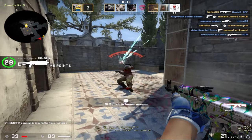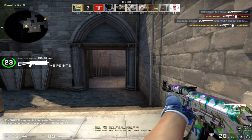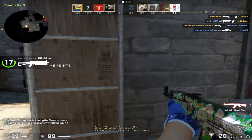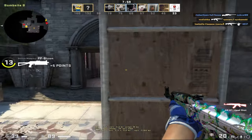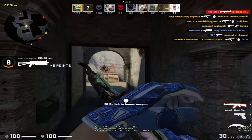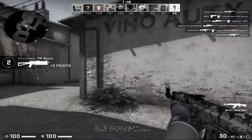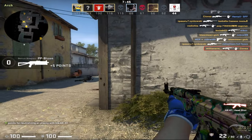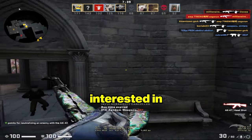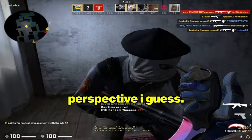I'm trying to use W less. When you're peeking an angle, instead of using W to peek it, I pre-aim and then use A and D to peek so that I can counter-strafe it. If you use W and D or W and A to peek, you have to counter-strafe with S and D, which is just an extra key that doesn't make any sense. That's something I've been trying to work on because for five years I've never really been interested in professional play or getting better. So that is it from a movement player perspective.